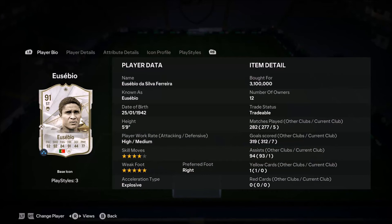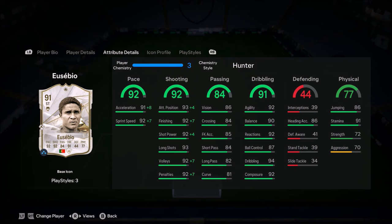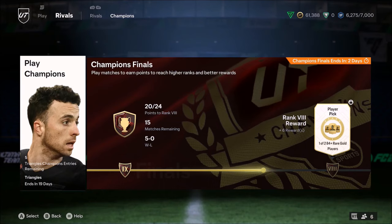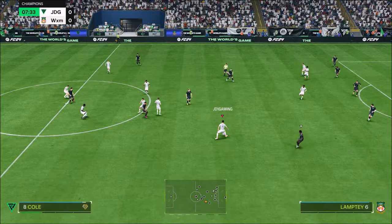Ladies and gentlemen, welcome to the video. Today we look at Eusebio da Silva Ferreira — high/medium work rates, 4 star skills, 5 star weak foot. The Portuguese man who's regarded as one of the greatest ever, made his name in the 1966 World Cup after scoring 9 goals. I used him in FUT Champions and wow, he was insane.